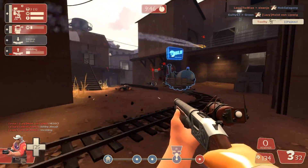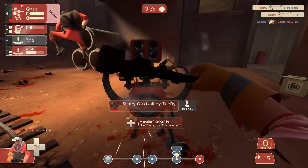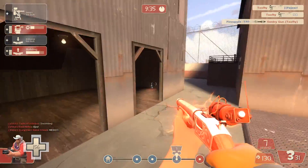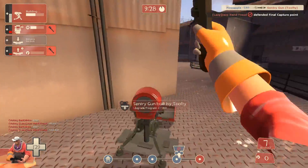In this example we're on Badwater and things are getting pretty hectic, so I make sure I'm nice and healed up. One last attempt at trying to fix up that sentry gun but it goes down, so I'm just going to get the hell out of there. Maybe my teammates can hold them off a bit longer, but I have seven revenge crits queued up so I'm going to keep hold of them, get out of there, and build up my sentry gun again.